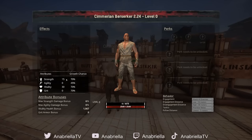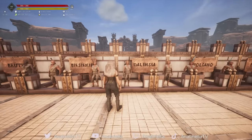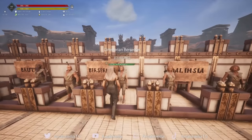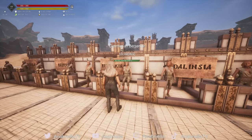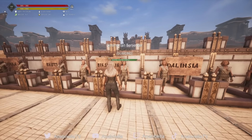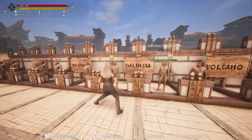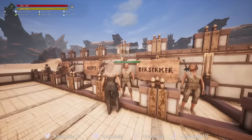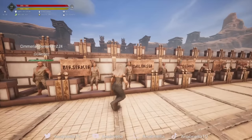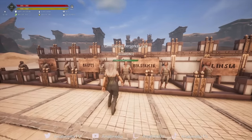They both come with the same starting points: 15 in Strength and 30 in Vitality. The best Berserker I managed to get out of 11 thralls got up to 4,000 health, and Delincia got 4,600. So you're probably going to get a little bit more health out of your Delincia with a tiny bit less damage. Personally, I'd probably still go for Delincia or Berserker if I wanted to capture these thralls.